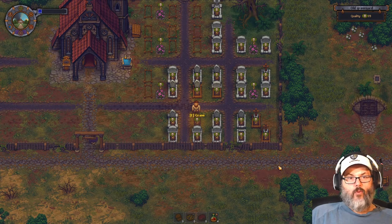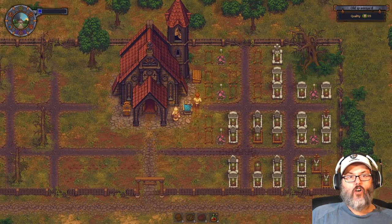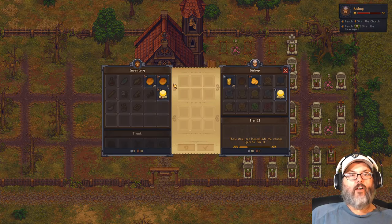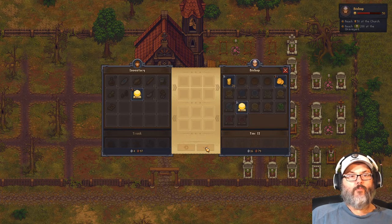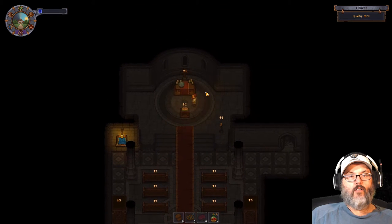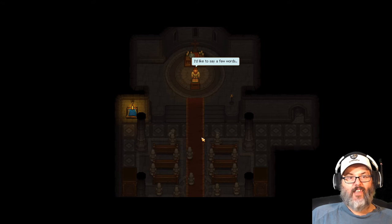Hey guys, RC here back with Graveyard Keeper. Last episode we built a sawmill and I need to get a zombie for that. But let's talk to the bishop here because it is Sunday or whatever we're calling it. Let's trade our bread - all of it - that'll pick up a silver from him. Then we're going to do our sermon for the day. I've already picked up the prayer and then we'll look at a couple of things downstairs - things we need to start working on and planning for.